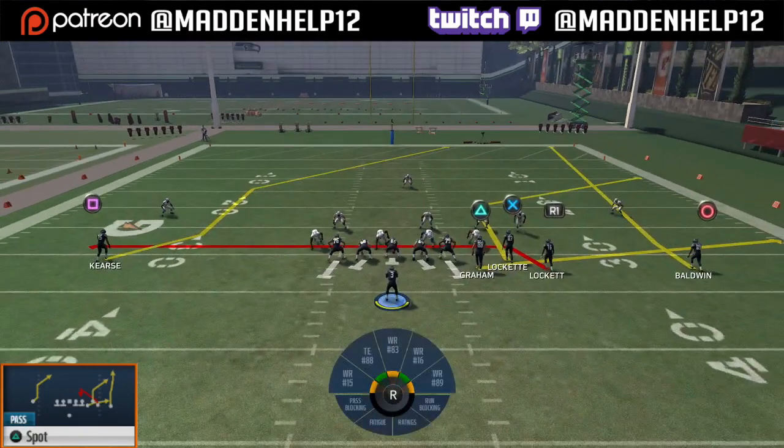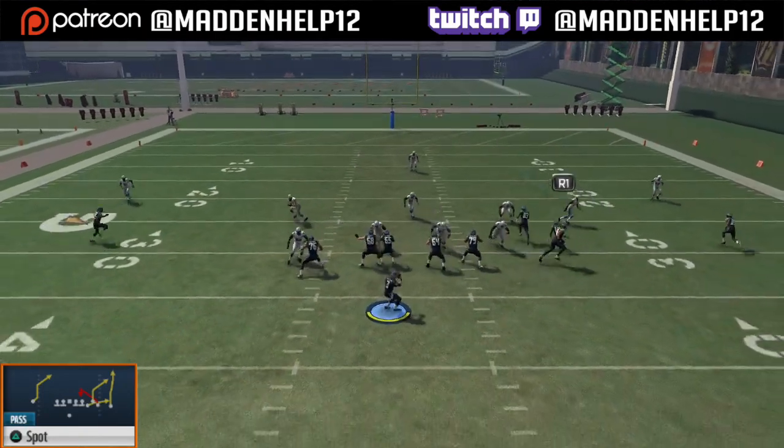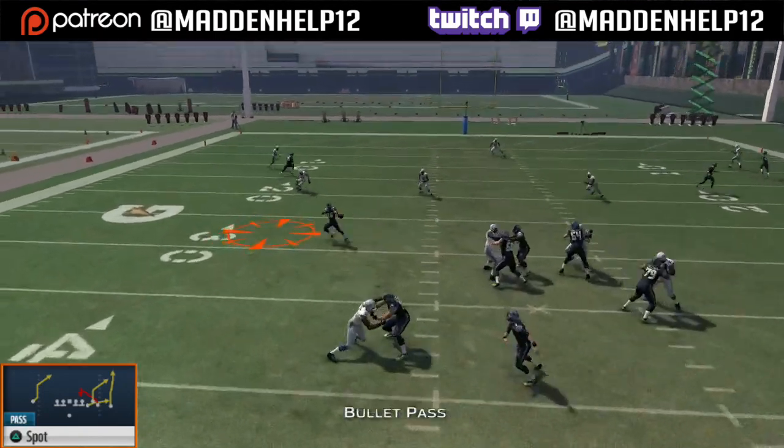Your reads again: drag the spot receiver, and your read progression goes from the tight end, to the drag, to the corner, to the backside post. Hope y'all enjoyed this quick video on the spot play.